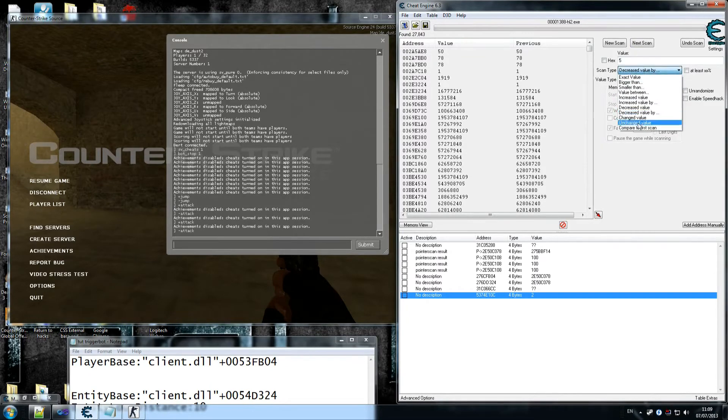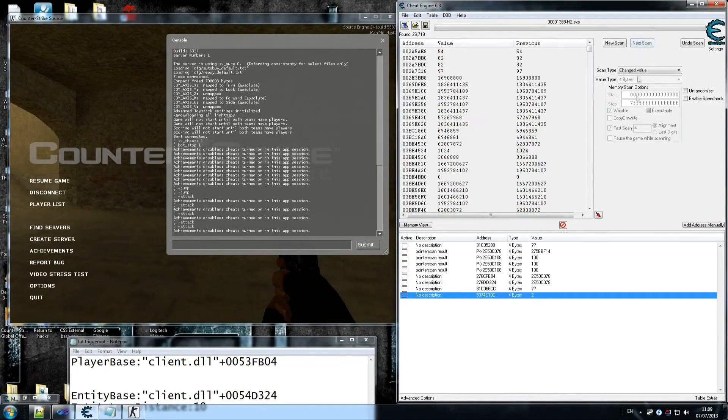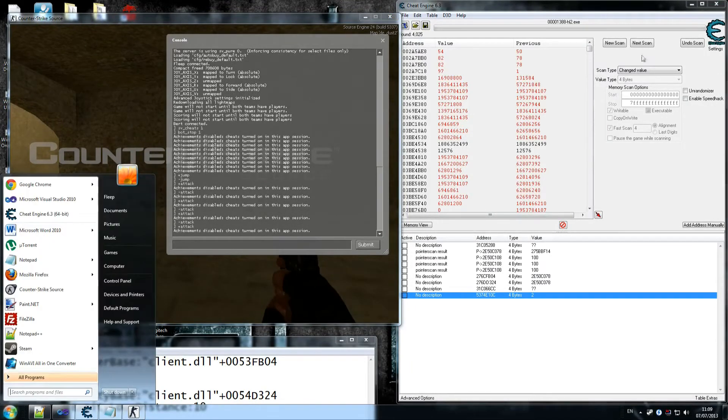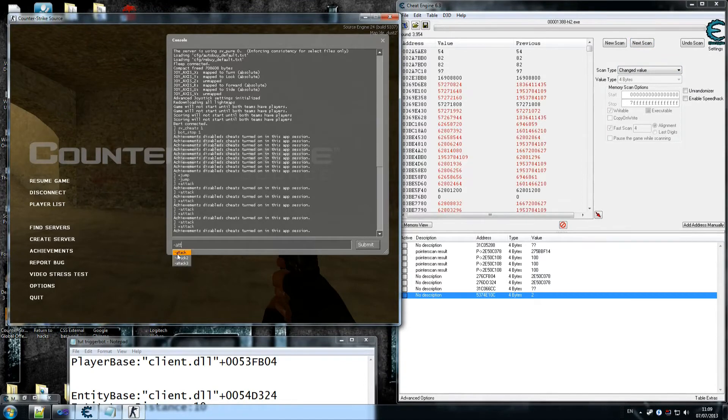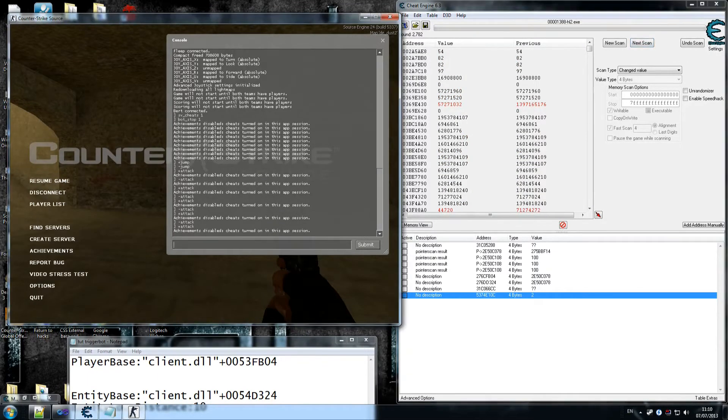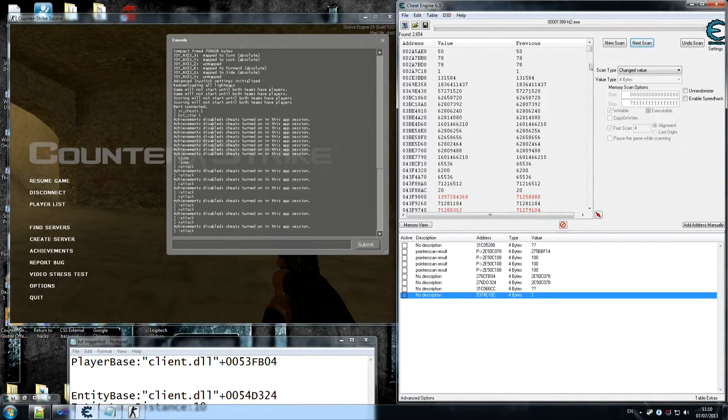Let's go for changed value, then unchanged value a ton of times. Then changed value again, then plus attack. Changed value, unchanged value again a ton of times — down to 5,000 results, which is pretty good. Then plus attack, changed value, unchanged value. Get rid of all that extra stuff. Look for changed value, plus attack, minus attack. We're down to 2,000. Changed again, then unchanged to clean up. If you did the jump tutorial, you know it's 5 to 4 — plus command is 5, minus is 4.